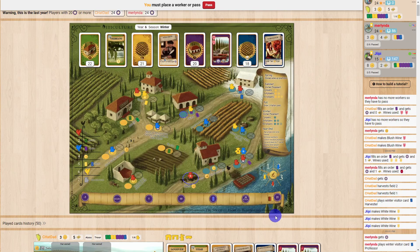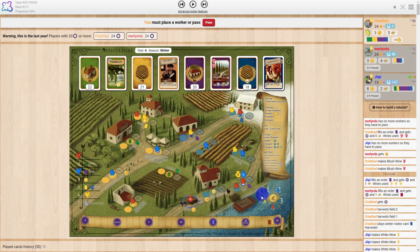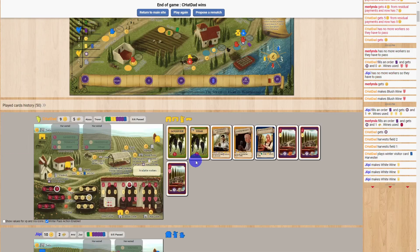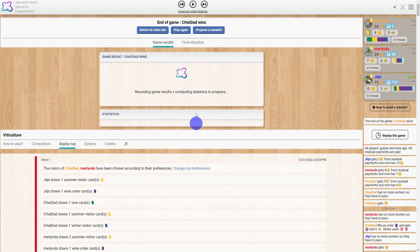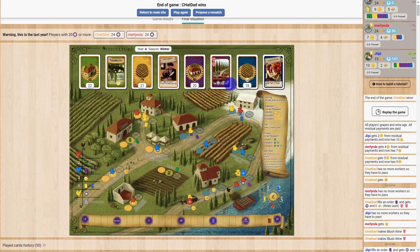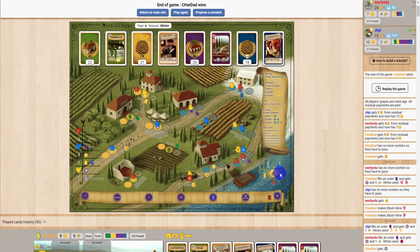The tiebreaker is first how much money you have, and second the number of buildings. I knew that with my residuals — I was up to five and they were only at four — I'd get at least one more. I had one extra worker so I stuck him in the one-lira spot just to get one extra lira. I ended up winning on the tiebreaker. The game only lasted six years, so it went fairly quick. It's a race to 20 — your best bet is to fill those wine orders, but always look at those cards and take advantage of them because they can get you lots of good bonuses.